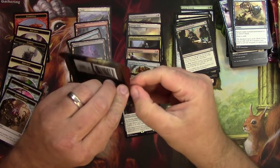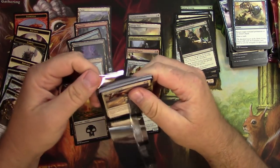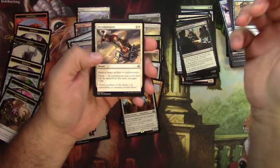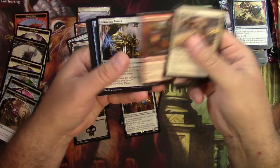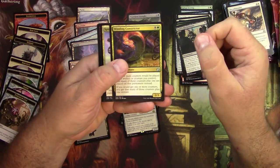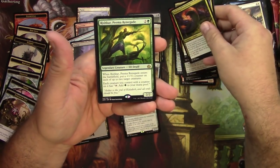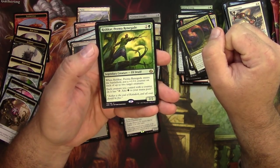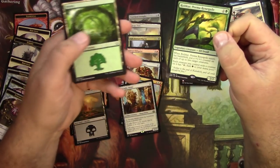Another Aether Revolt pack. Since I've been opening these packs for these masterpiece hunts — basically opening a new box of each — I have not found a Fatal Push yet from Aether Revolt, so looking for that someday soon. Winding Constrictor — I like this card, I think it's pretty useful. Spire Patrol, Hungry Flames, and a Rishkar, Peema Renegade — Elf Druid, 2/2 for three. When it enters the battlefield, put a +1/+1 counter on each of up to two target creatures, and each creature you control with a counter on it has 'add one green to your mana pool.' Not bad.